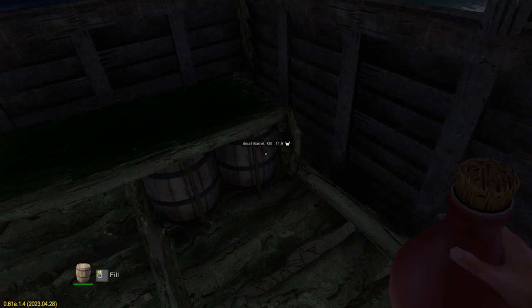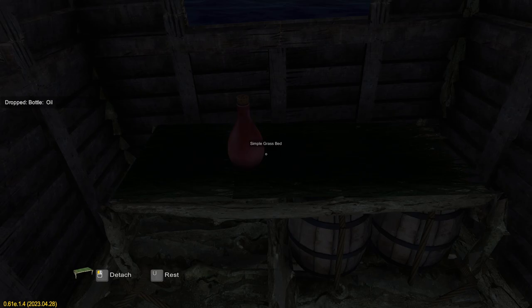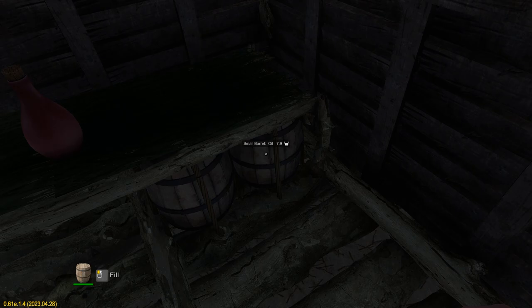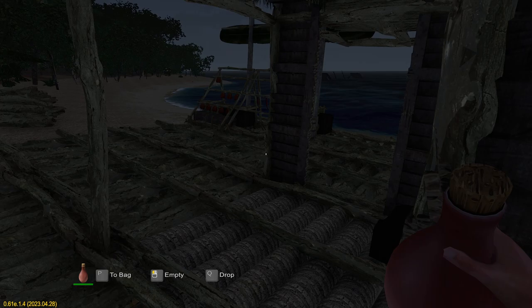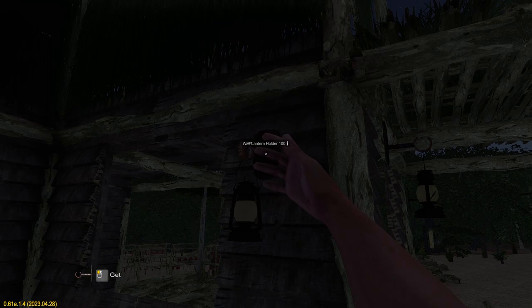There are two ways to fill up a lantern. You can grab oil in a bottle and just fill it straight away like that. Or — and you don't want to drop a bottle on your raft while you're out in the water — you can grab the lantern and use it on the bottle. You can also empty it back into the bottle, or use it on the barrel — either way works. So we'll grab that bottle, pour it back into the barrel, and put the bottle away. I'm going to need some oil in a bottle for something else in a minute, so we'll fill that up.